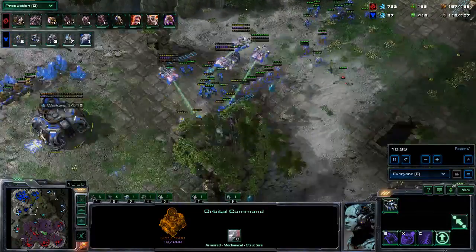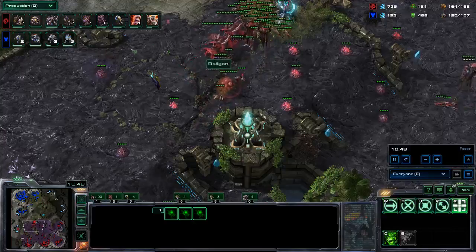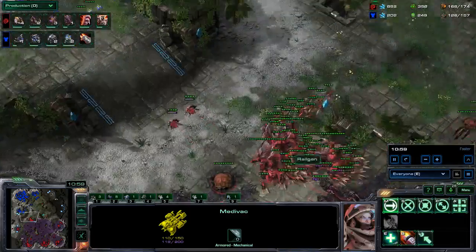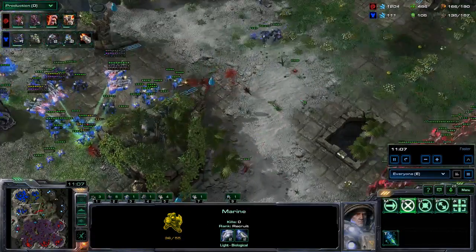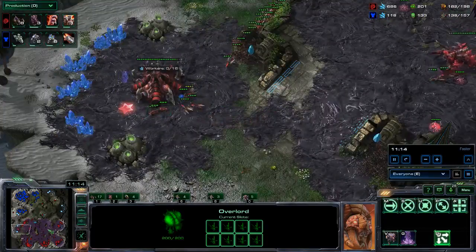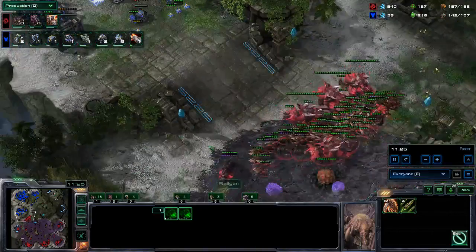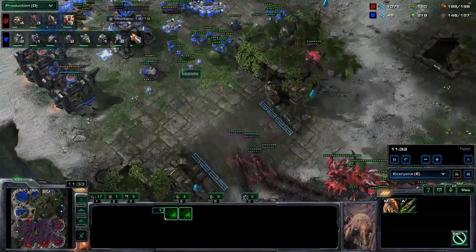He has a lot of widow mines but I don't really care too much about those. I made one accidental swarm host - built some corruptors to deal with liberators, and I can make them into brood lords eventually. I can also use them to kill the already damaged medivacs. I'm sending two locusts in - built this first, might as well use it. Also considering sending another Ling drop into his main base to do damage killing his workers. I took this base once I felt safe, and my plus-three carapace is almost done.